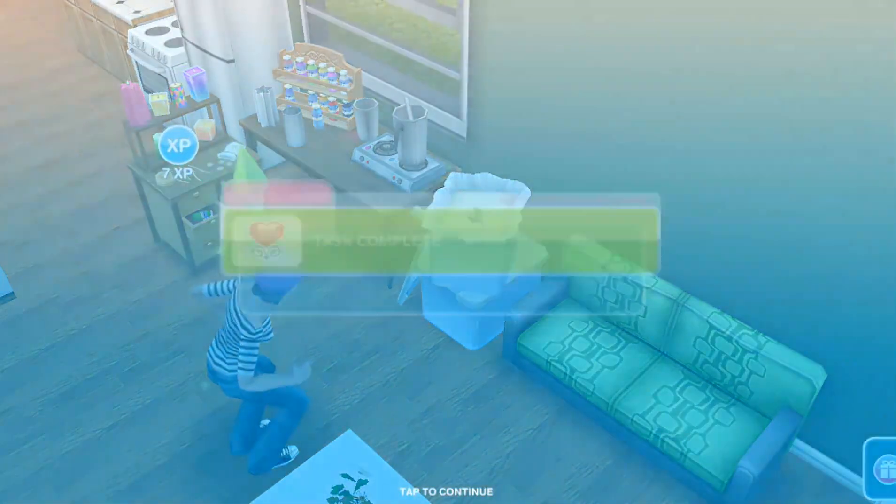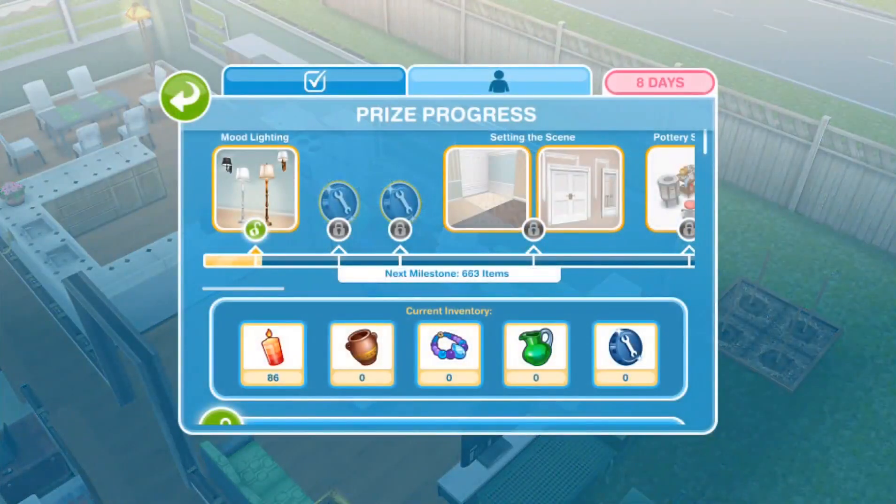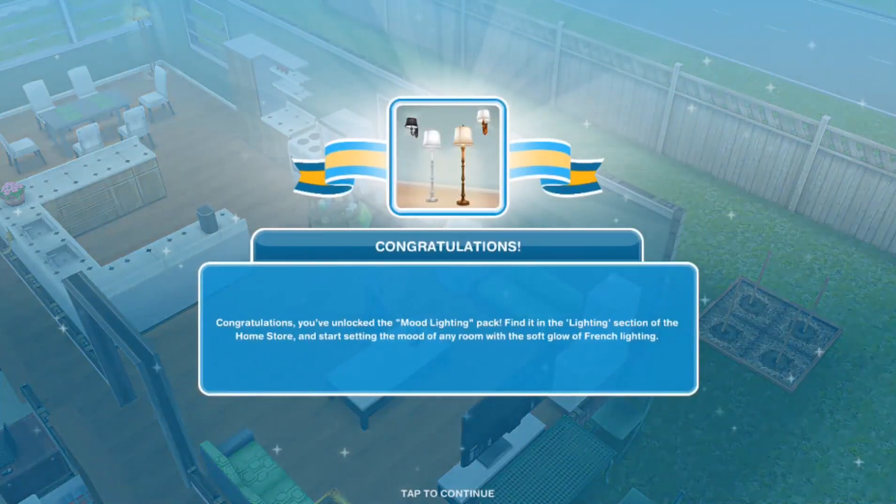Now it says 'Buy the mood lighting pack.' You've collected enough arts and craft items to unlock it — go to the French Romance event screen and buy the mood lighting pack with the arts and craft items you collected. We're going to go ahead and purchase it. Congratulations! You've unlocked the mood lighting pack — find it in the lighting section of the home store and start setting the mood with a soft glow of French lighting.